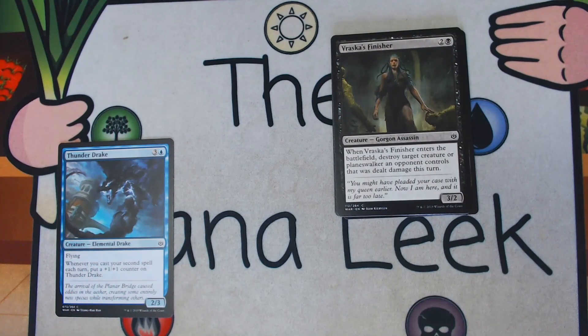Vraska's Finisher is up next — 2 and a black for a 3/2 common Gorgon Assassin. When it enters the battlefield, you get to destroy target creature or planeswalker an opponent controls that was dealt damage this turn. This can get people. It feels a little bit better than Fathom Fleet Cutthroat; the fact that it's 3 mana rather than 4 makes it slightly different. Typically you're getting a creature with this. It's an okay card — if I have a spot I'll play one — but it's certainly not a first pick.